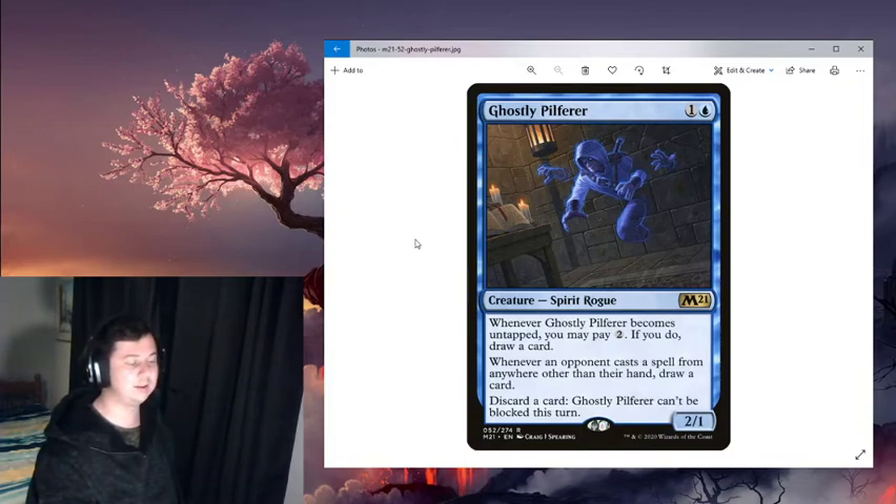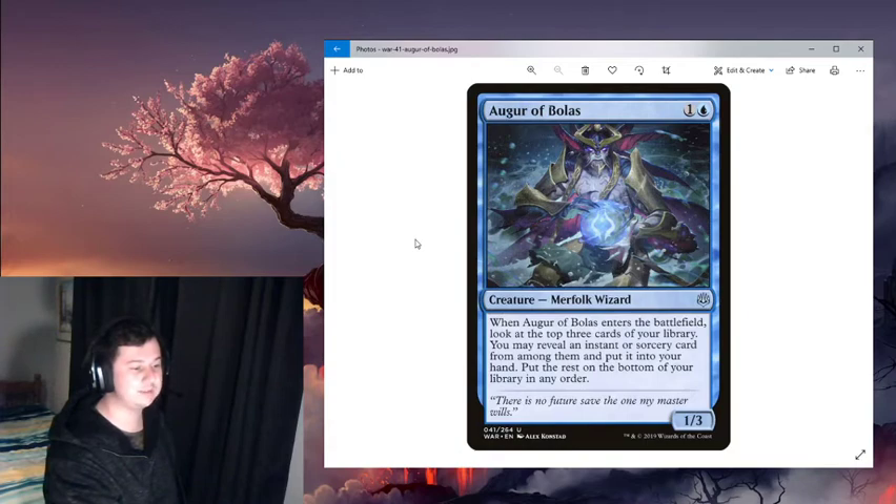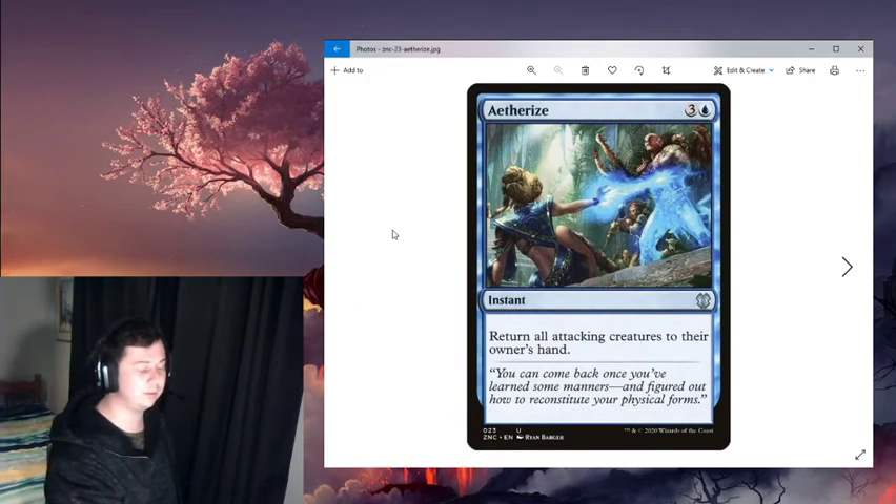Ghostly Pilferer is very versatile — whenever it becomes untapped, you may pay two to draw a card. You can attack, discard a card, and when it comes back untapped, pay two to draw. Also, whenever an opponent casts a spell from anywhere other than their hand, you draw a card. Ogre of Ral is a 1/3 for two mana that lets you look at the top three cards and put an instant or sorcery into your hand. Ruin Crab comes in clutch with the infinite land drop combo — whenever a land enters the battlefield under your control, each opponent mills three cards, so you don't always need Dampen Thought.